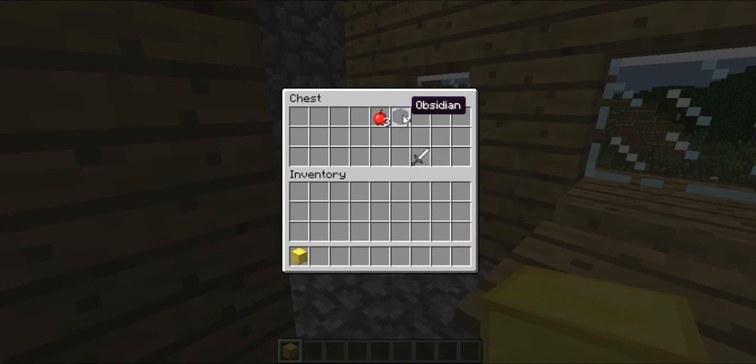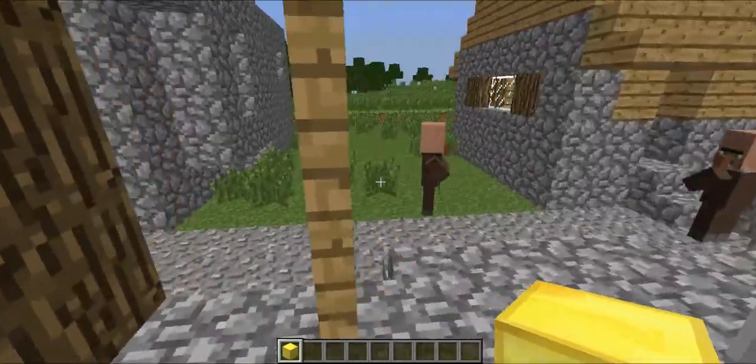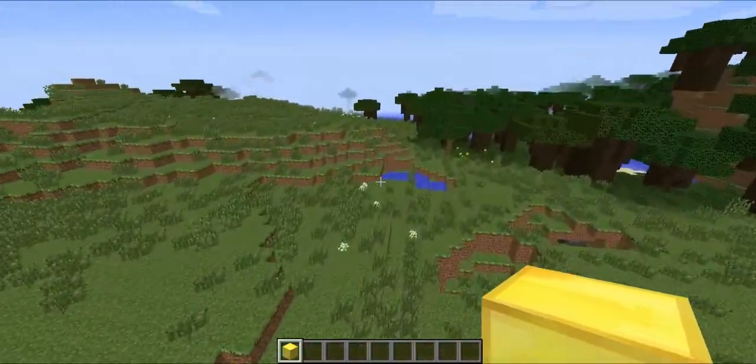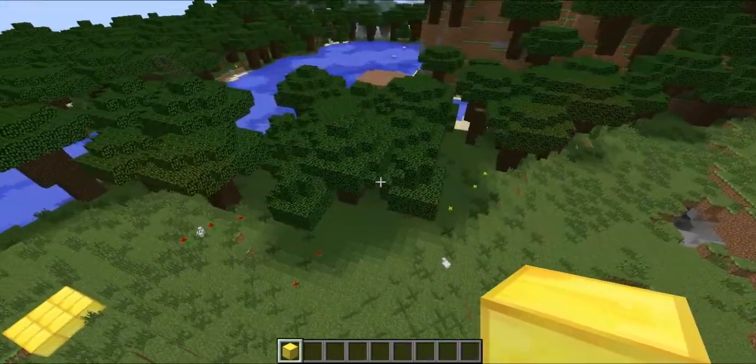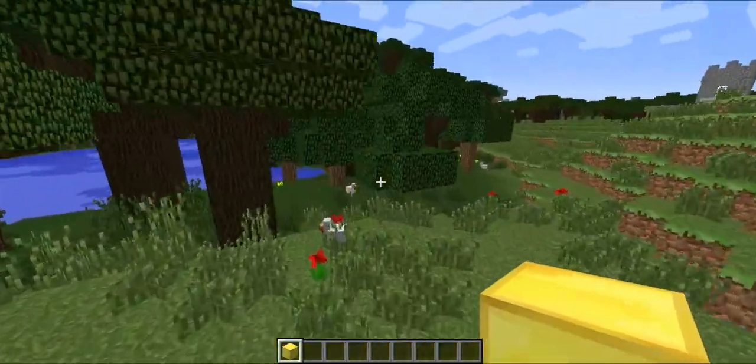Look at this — there's an iron sword, and oh my god, seven obsidian and three apples, just set right there. And then as you go back where you spawn, where I put the gold — if you look to your right, there's a whole bunch of chickens right here. There you go, you got your food source right there. It's pretty awesome, actually.